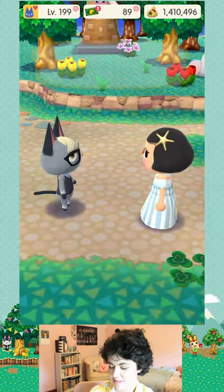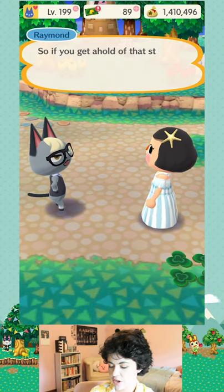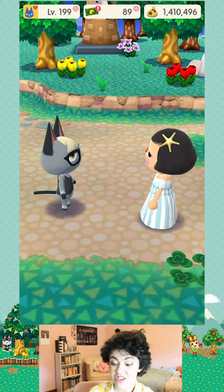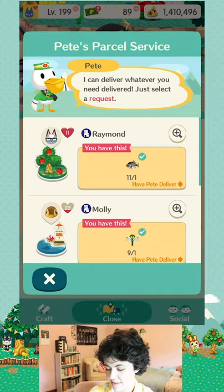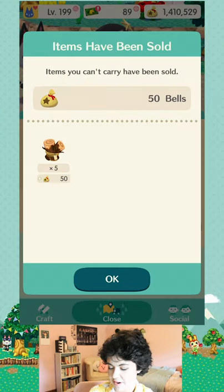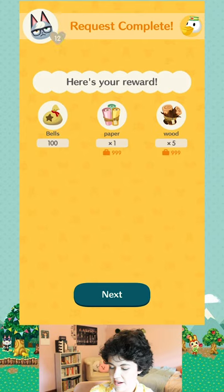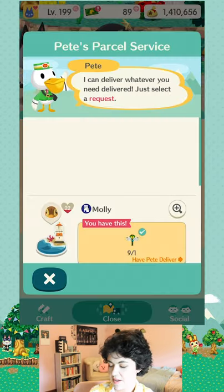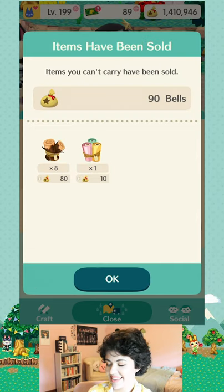Raymond needs a Crucian carp, so we'll get him that using Pete. Look, he's almost to level 12 — I think we're going to make it. We'll get him a little sea star. There we go — friendship level up! That little heart goes up into my heart score. So every time a character's level goes up by one, you'll get a couple of little points.